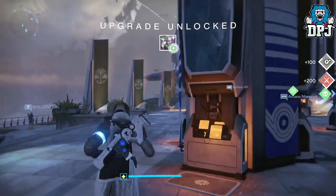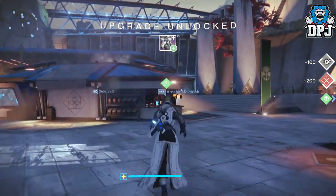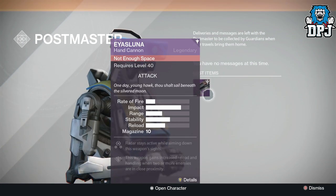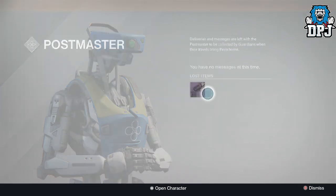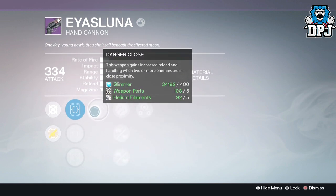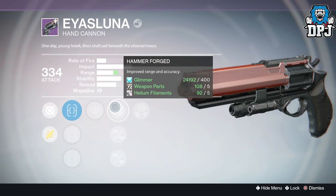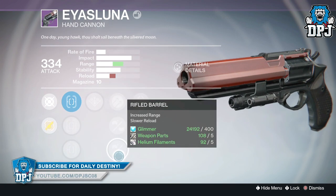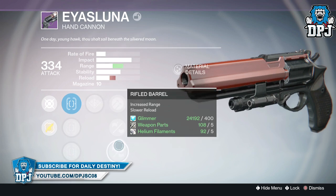Moving on to my Warlock, I received the Iris Luna — the baby Hawkmoon — a weapon that in my opinion, with the right roll, is actually a better weapon than the Hawkmoon. My roll on this one wasn't the best but could have been a lot worse. It dropped with Danger Close and Third Eye, along with three range perks — not too bad. Shame about that first perk though. I want this weapon with a range perk or a stability perk with Luck in the Chamber, but I just can't get one to drop.